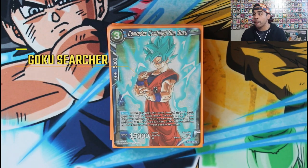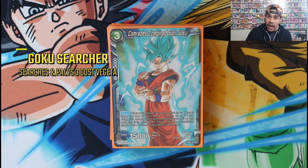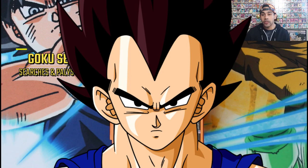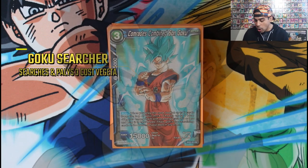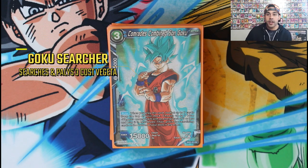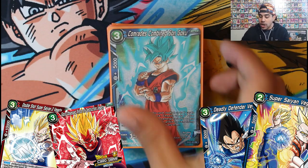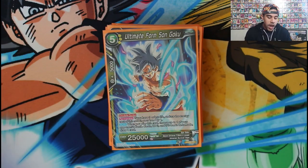Then we've got a three-drop Comrades Goku — you look at the top seven, then get to play a Vegeta you picked up that's three cost or less in rest mode. It has to be a blue Vegeta, but our leader makes all Vegetas blue, so you'll always hit. We have a lot of Vegeta targets in here, and this gets both a Goku and Vegeta on the field for union fusion, which is just offensive pressure like no other. We run three of these.